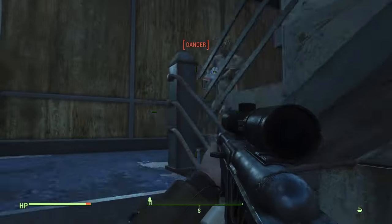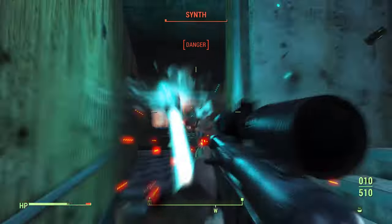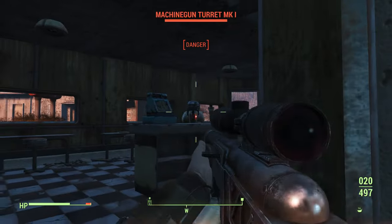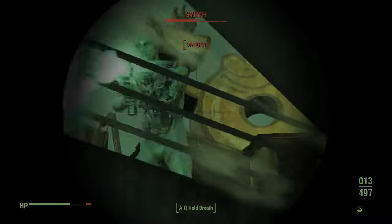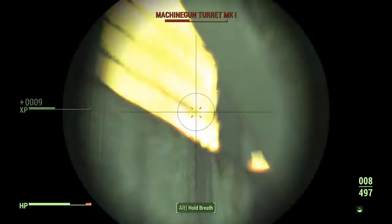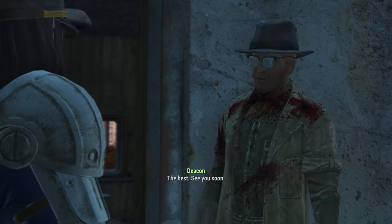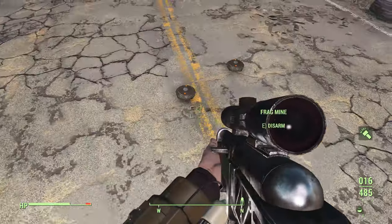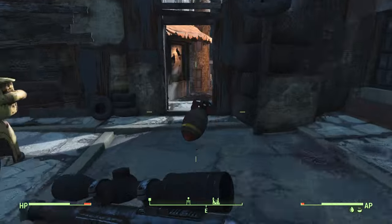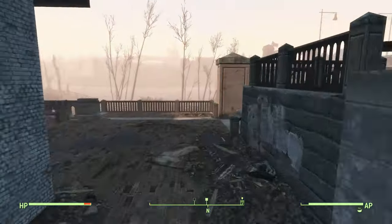Our exit will be through Joe's Spuckies restaurant. You'll encounter a number of synths and a couple of turrets, and there's also a lot of valuable loot here — it's worth checking the kitchen and the cash registers for pre-war money. Deacon will go back to the Railroad HQ after speaking to him. Be careful walking out of here as there are a lot of mines on the road. Make your way back to your main base and save.